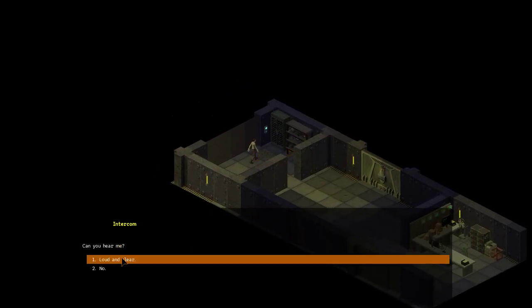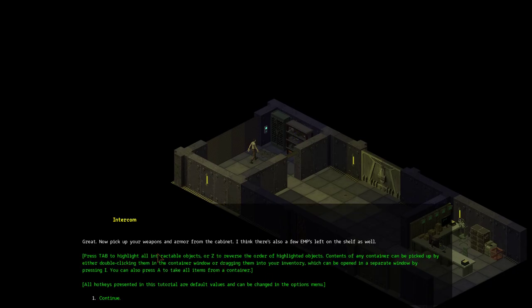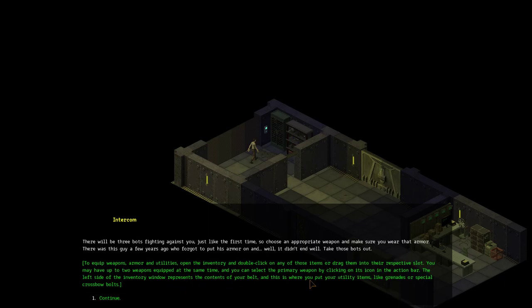Vensil: Can you hear me? Loud and clear. Great. I'll pick up your weapons and armor from the cabinet. I think there's also a few EMPs left on the shelf as well. I'm not going to read the tutorial dialogue because I'm not super concerned about it. There will be three bots fighting against you, just like the first time. Choose an appropriate weapon and make sure you wear that armor. There was a guy a few years ago who forgot to put his armor on and it didn't end well.